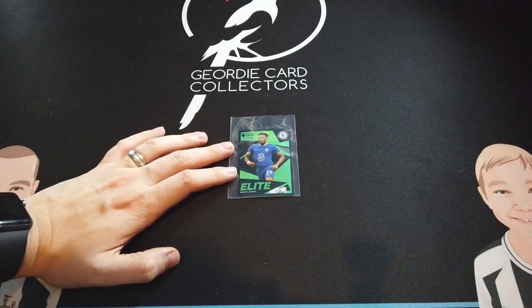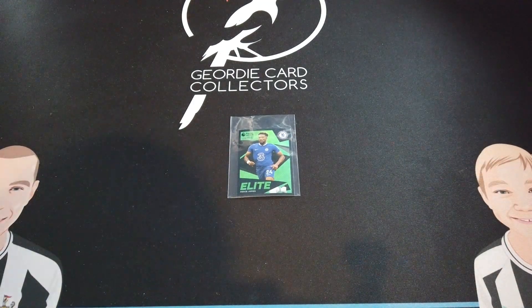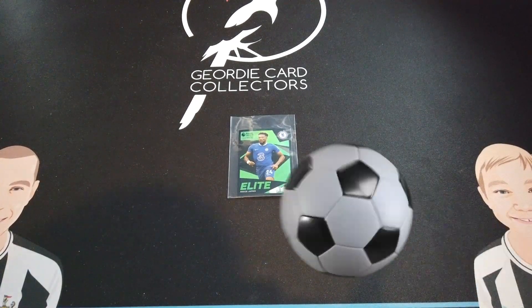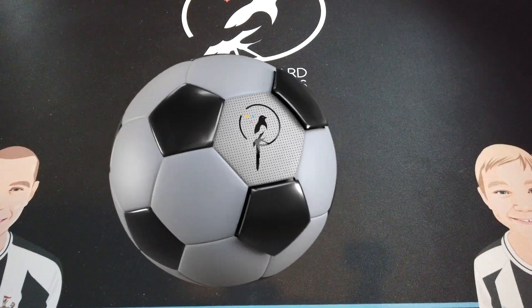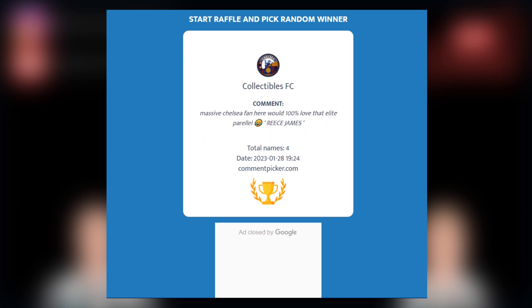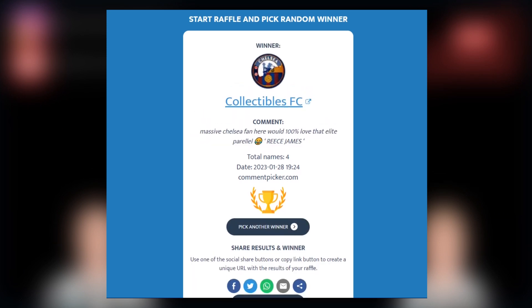So we'll pop them back in and then bring in the duplicate Reece James. We're going to announce the winner now - if you got involved in the giveaway and commented on our video, you could be winning. Let's move over to the computer and pick the winner. We've loaded up the comments and all we have to do is click the start button. And the winner is... Collectibles FC - congratulations!